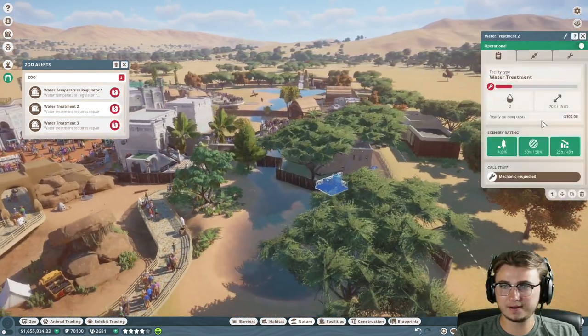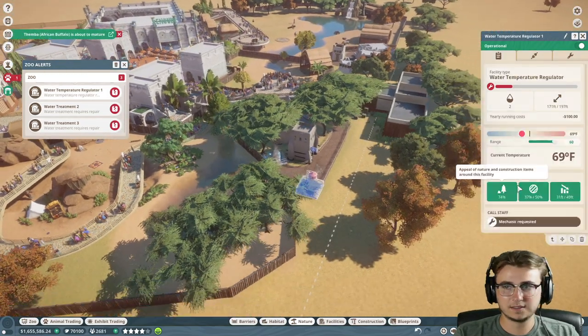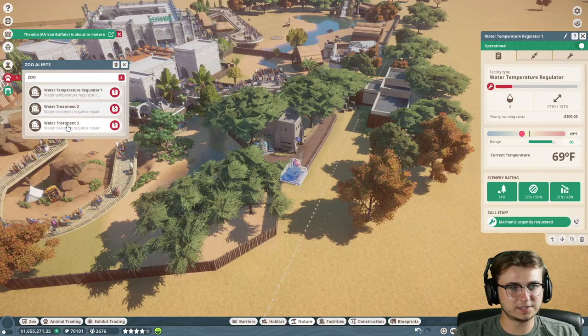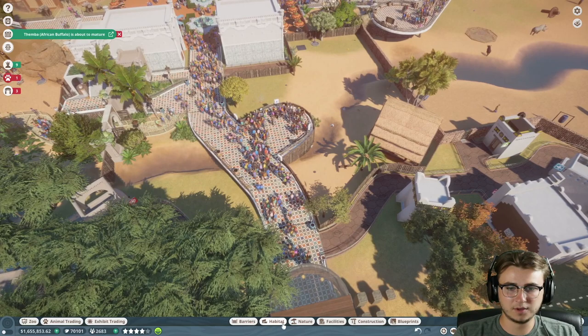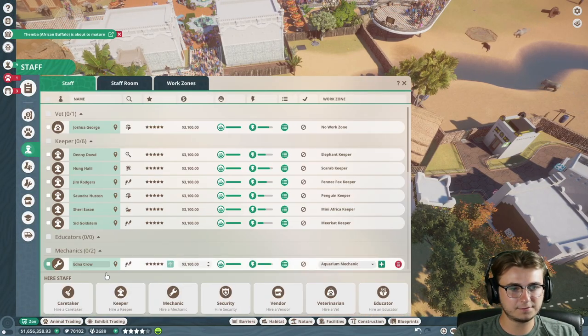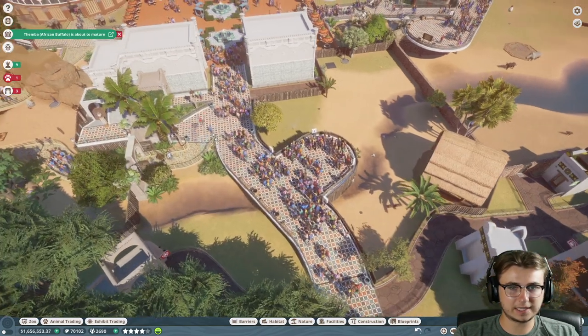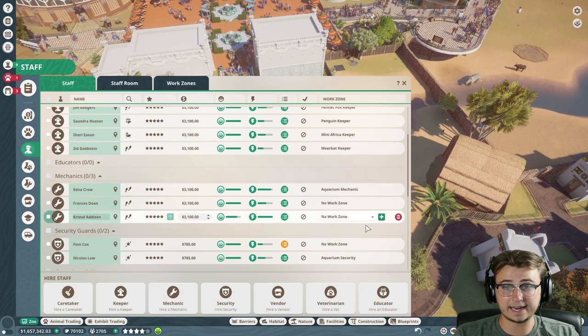Water treatment requires repair. The zoo is starting to get away from us a little bit. We may need to hire another mechanic just for the time being - a wandering mechanic. So we're going to go into staff and grab ourselves another mechanic. That's three mechanics now.